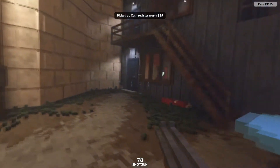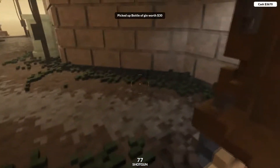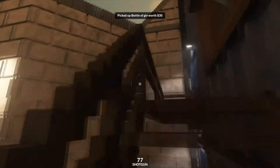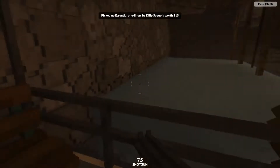The little building next to here has three items in it — we'll go through the window here, grab the bottle of gin, make our way upstairs, grab the monitor, and just out through this door we'll grab a book.